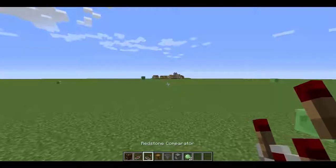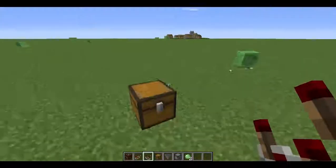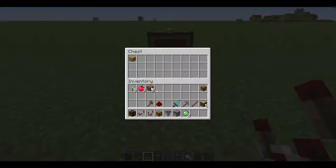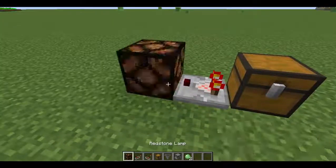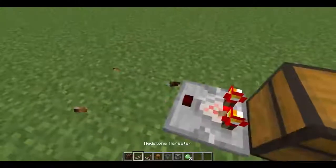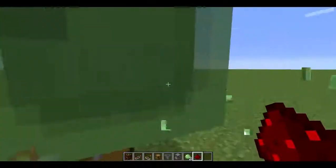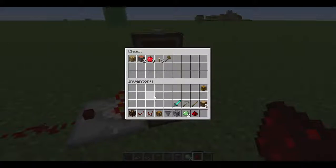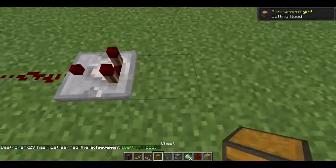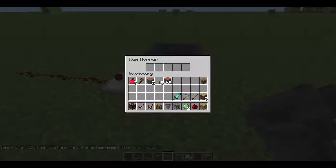The way you can get a light to come on by having something in your chest is by using a redstone comparator — yep, not that hard. Redstone comparators are a pretty nifty contraption in Minecraft in that not only do they detect what's in an object, but they also detect how many items are in there too.